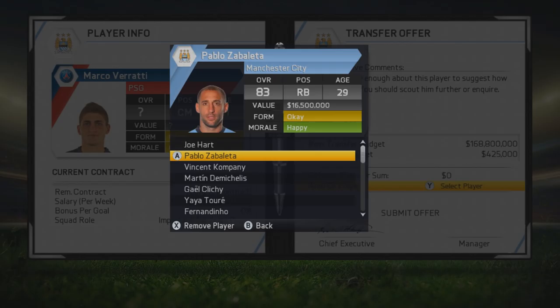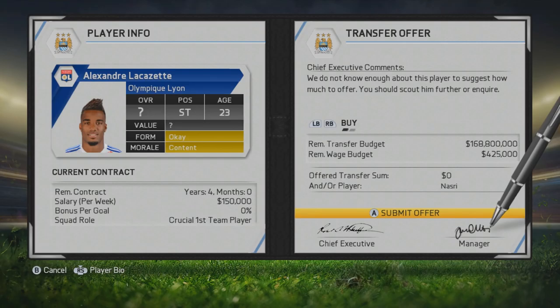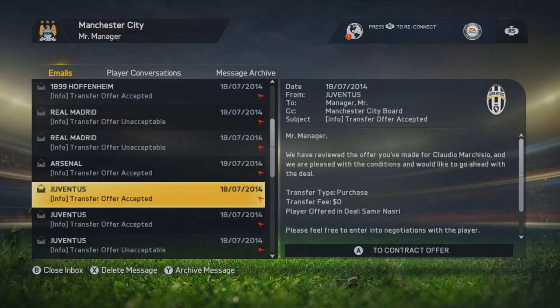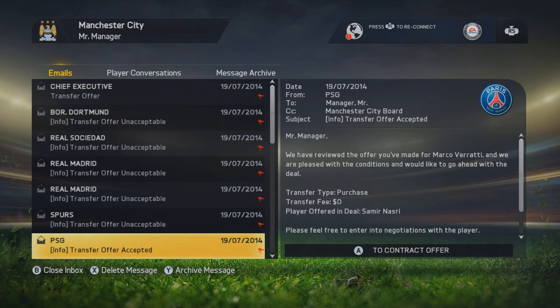You can see me here — I'm just going through and finding a bunch of players I might look at getting. We've got Marco Verratti, we've got Lucas. I'm just offering Sammy and Nasri to literally everybody — about 20 or 30 different players. If I'm lucky, I might get about 10 or 15 accepts. We've got Roberto Firmino who's accepted, Jack Wilshere who's accepted, Claudio Marquezio who's accepted, and Arturo Vidal who's accepted. Let's simulate one more day — and they're all unacceptable bar one, and that one is for Marco Verratti.